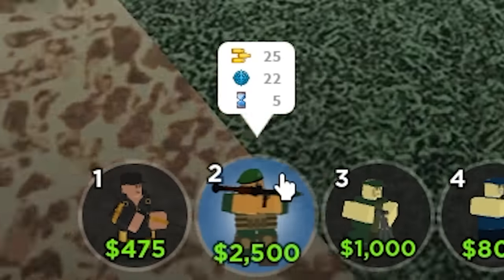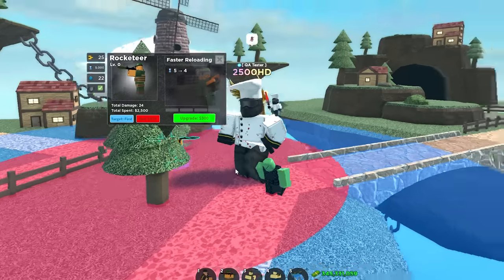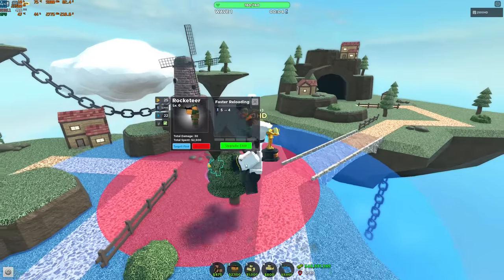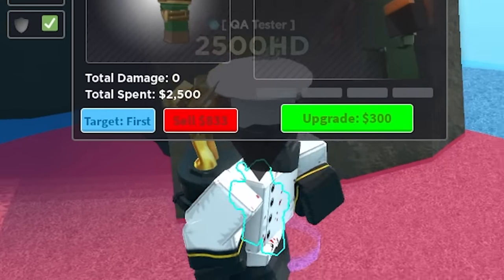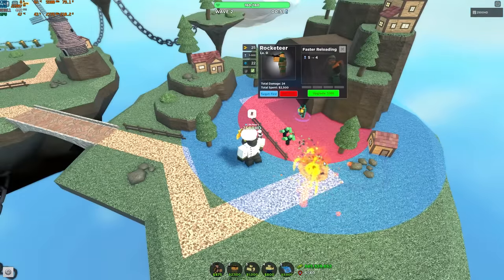Look at the price of Rocketeer now — 2.5k. This is pretty cool. So Rocketeer has a dead zone now of a certain radius right here. Basically if you place it too close, it won't do anything because it'll deal self-damage. But it does have a lot of range to play around with.